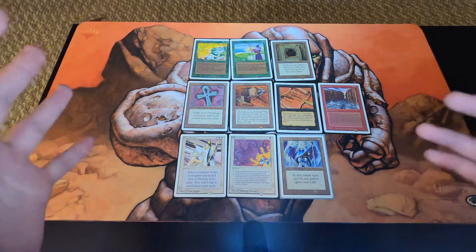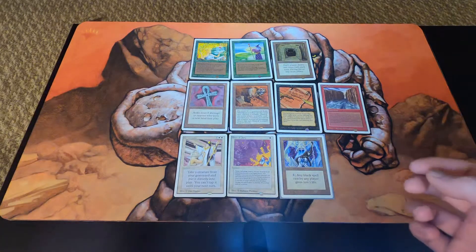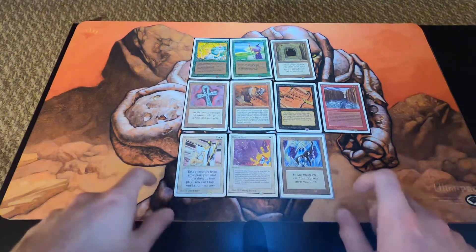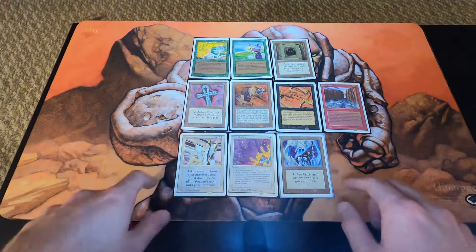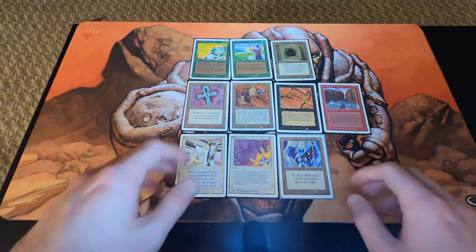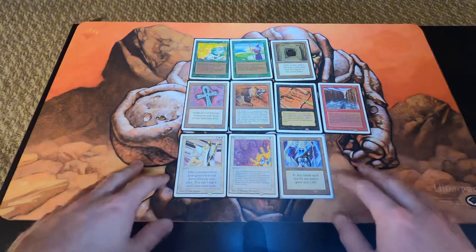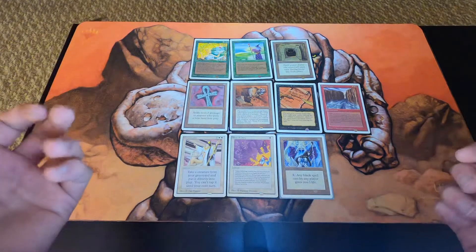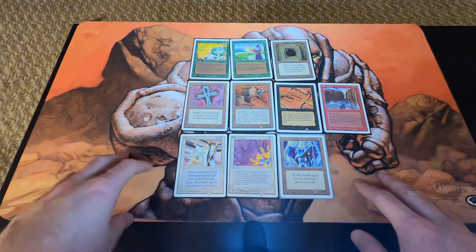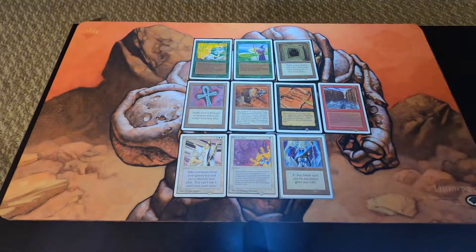Anyway, this is the rundown of my Unlimited collection — I have 10 cards. Next we're going to get to Beta, so it'll be interesting to see what cards I have from Beta and what price point I paid for them a long time ago. We'll eventually get all the way to Alpha. Let me know in the comments what your favorite cards from ABU are. Some people pick Power Nine, some pick iconic cards like Dark Ritual, Wheel of Fortune, or Serra Angel. Hope everyone has a great day, thanks!